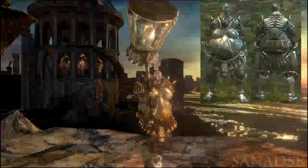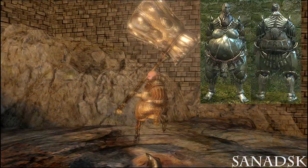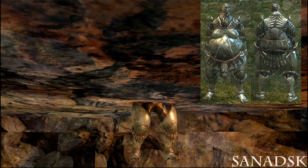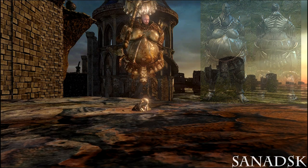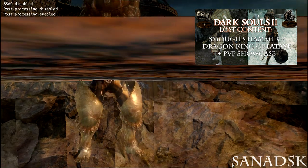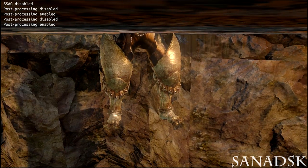The first armor set is Smough's set. As you can see it does not have the head or the leggings, but the leggings are underground — they appear underground and move if you move. If you didn't notice, Smough's hammer is also in the game files; check out that video to see it in action or click the link in the description.